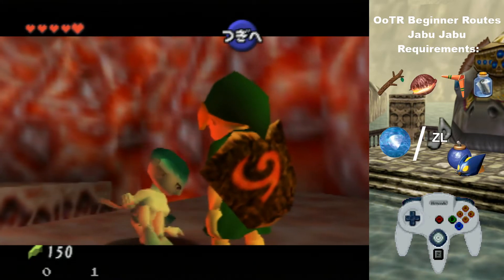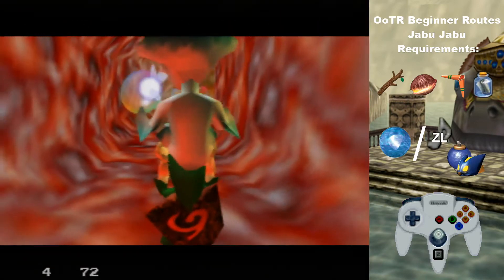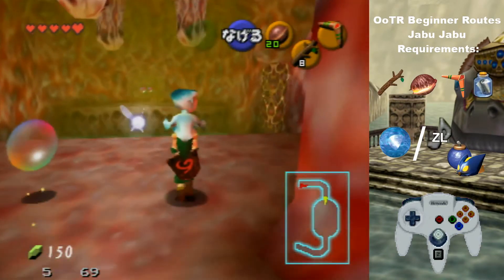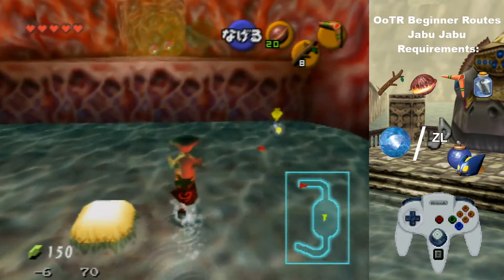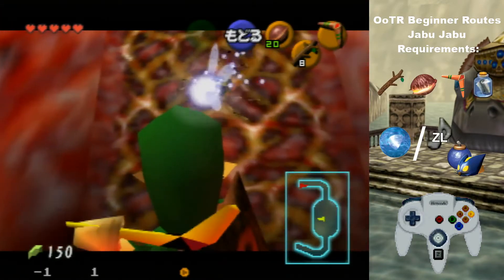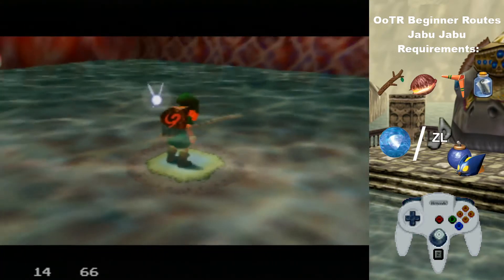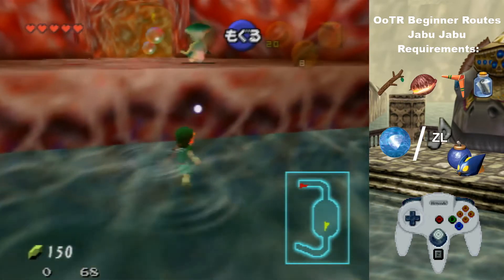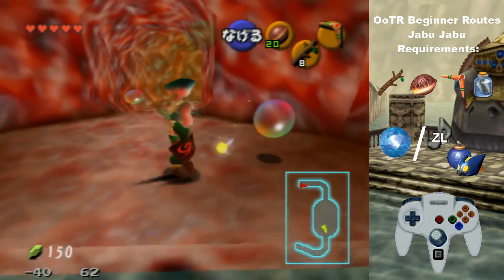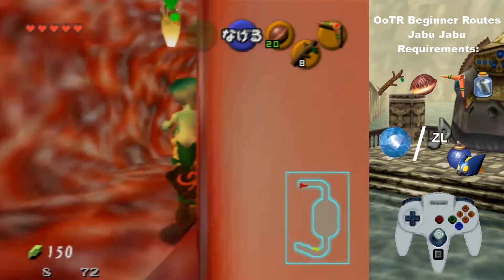Of course in Rando this text would be faster. And the babysitting part of the dungeon begins here. Try to just avoid the bubbles as best as you can. Toss her up on the ledge. If you need Skulltulas for your seed, there's a really easy one you can get here, but we're not going to get those for now. So just get back up and grab Ruto.